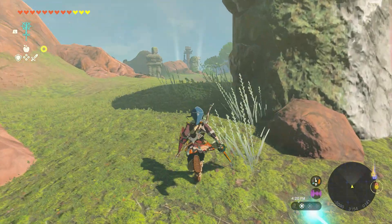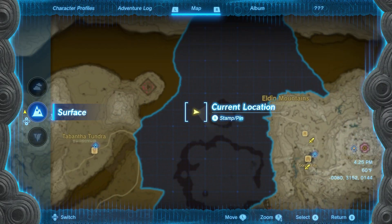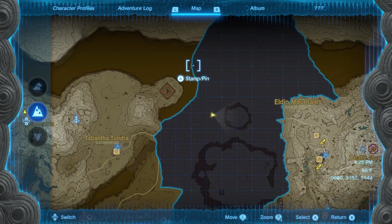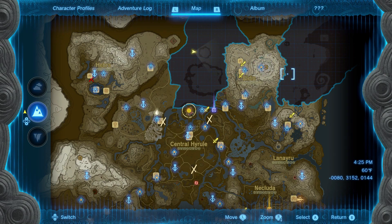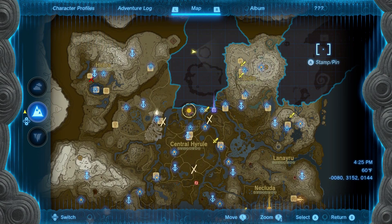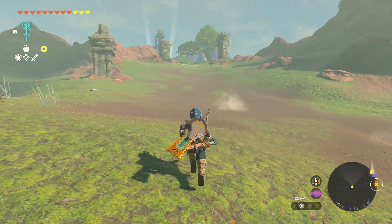Alright guys, I found another tower. We are here, aimed to win the Eldin Mountains and the Tabanta Tundra. Of course it's not unlocked so it's blocked out. And there's another one over here somewhere I'm guessing. So let's go try to figure out how to do this tower.